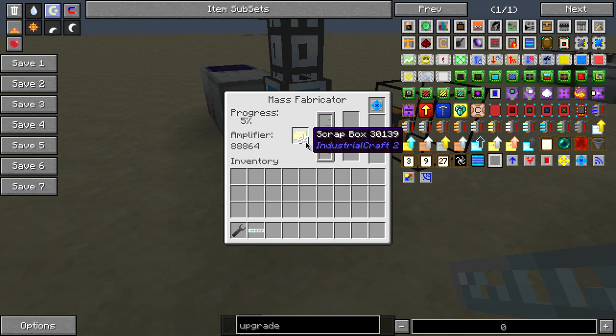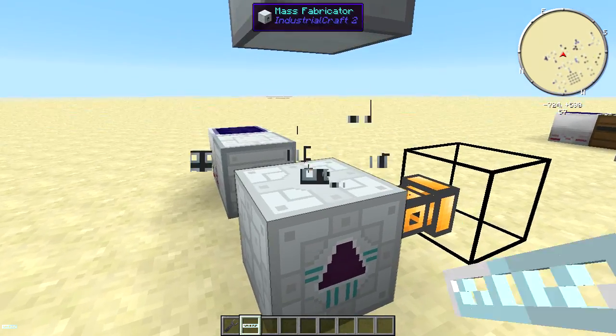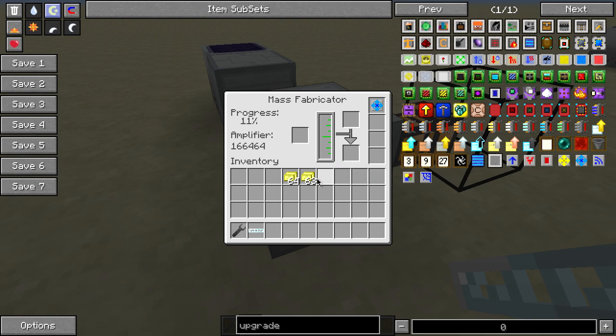The scrap boxes will actually give you an amplifier so that it will produce quicker. If I take all of these out, as soon as this hits zero and we tell it to stop putting stuff in there, it will actually slow down — it's way much slower if you don't have scrap boxes in there.